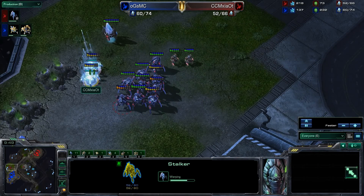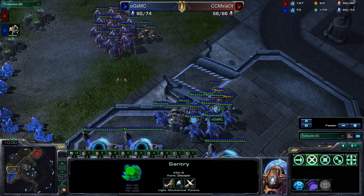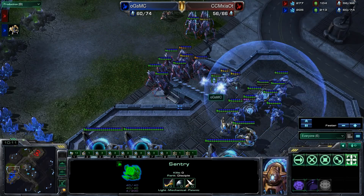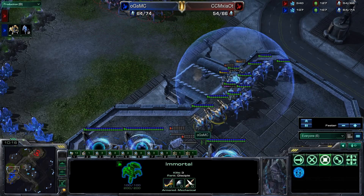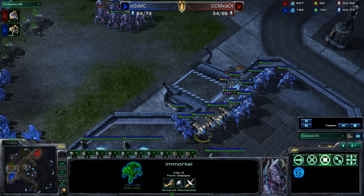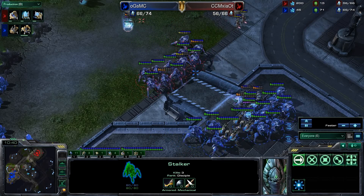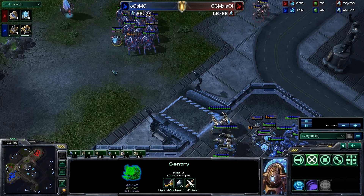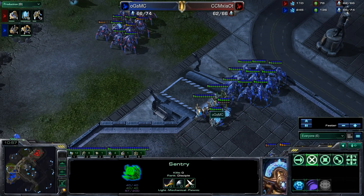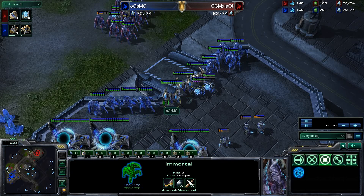McSyot is probably waiting for one more round of warp-ins. He sends the Zealots first and moves up to attack again. MC saves his energy for Guardian Shield instead of Force Fielding the ramp — we see the Guardian Shield go up. Two Immortals deal so much damage to Stalkers, and Stalkers just aren't able to focus down that damage, because Immortals can take a maximum of 10 damage per shot due to their hardened shields — so Stalkers can only deal 10 instead of their full 4-14. MC now has 3 Immortals with a 4th on the way. There's no way McSyot is going to break this.